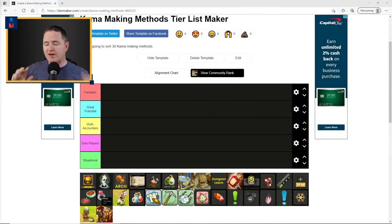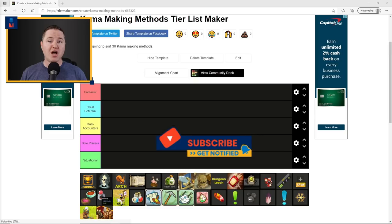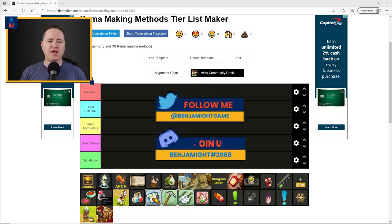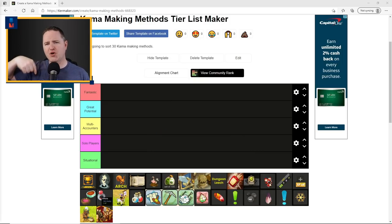First, a couple disclaimers up front. One, this is just my opinion — there are no big studies behind this. This is just from my experience of playing the game for a very long time, trying to give you feedback on where I think methods fall to help you decide how you want to earn your kamas. Second, as I bring items up and place them on the board, I'll explain why I put them where I have. Third, if there's something I leave off the list as a kama-making method that you use or are aware of, let me know in the comments — what is it and where would you rank it?